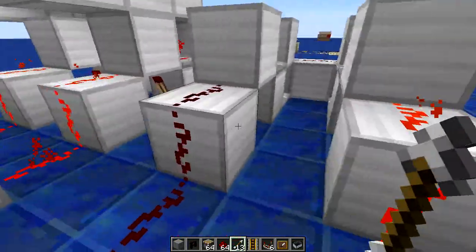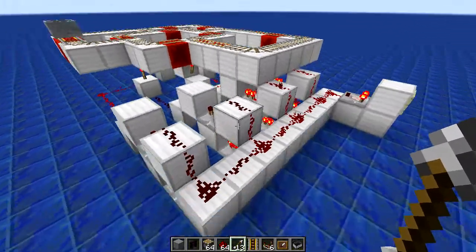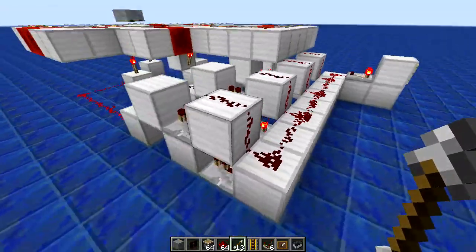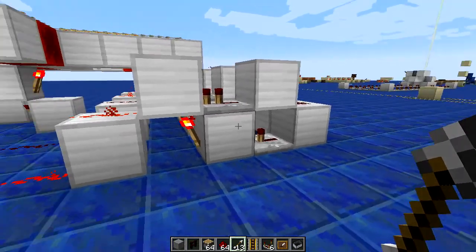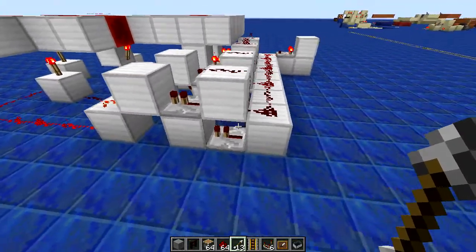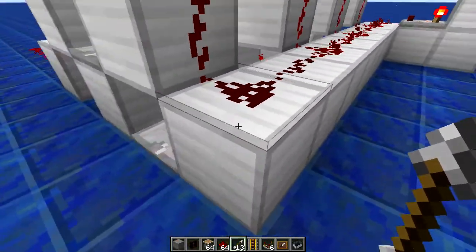Just invert the output from normal. Now the main part of the circuit — over here we just have a one detector. This thing works as a NOR gate. What we're doing here is detecting when a signal is on this block here, but not on this one.